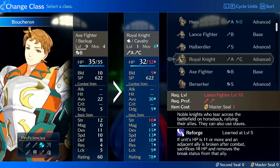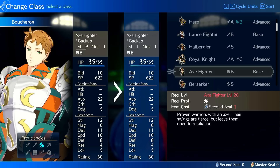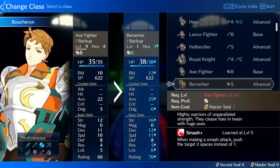Royal Knight has average growths — it's not going to pop off. It's 30% strength growth, so I would say don't put him on Royal Knight; he's going to suffer. Berserker is good on him because it gives him 30% more strength growth, putting him at 50%. It also gives 10% more build, putting him at 30% build growth. Some people meme on Berserker and say it's kind of trash, but it does have advantages.